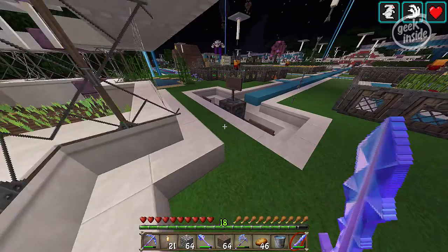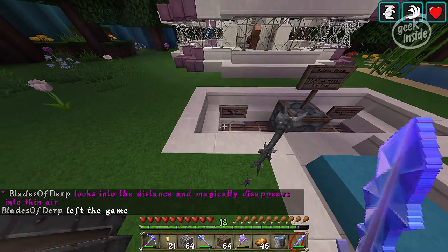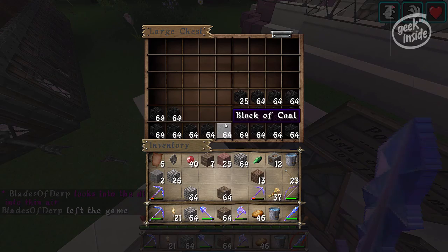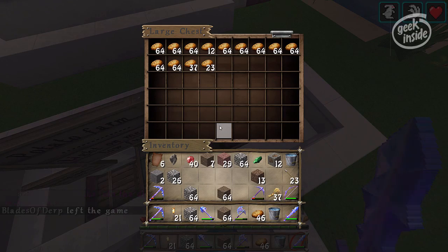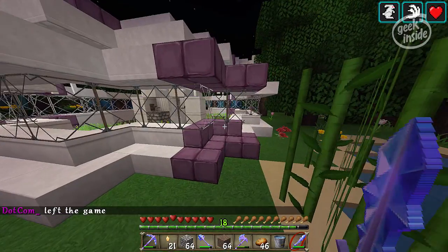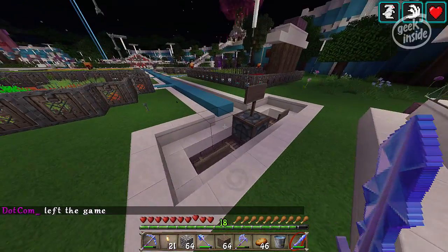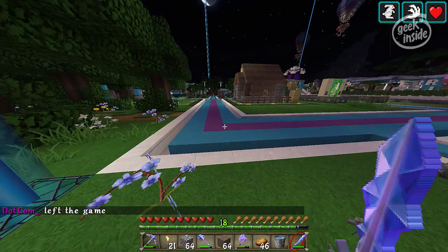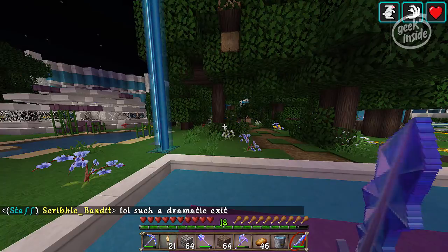There's a minecart that flows around and drops crops into a furnace — look at all that fuel — cooks them and they pop up right here. It's a really neat tool the community has put together. You come take your potatoes and you've got an instant food source.